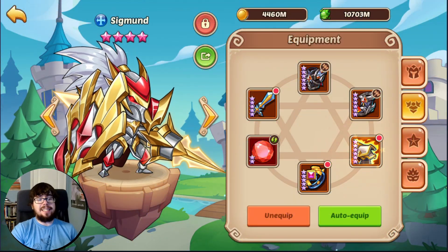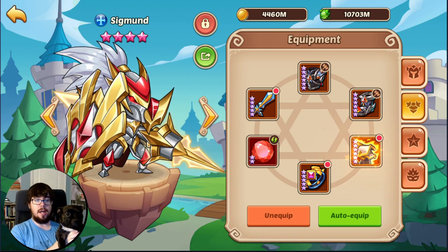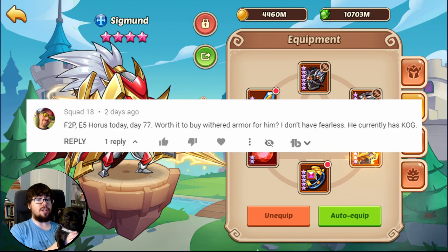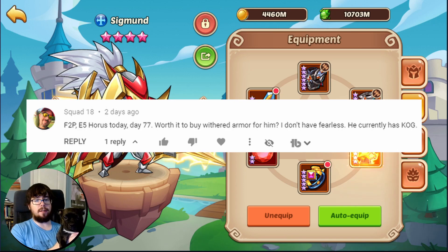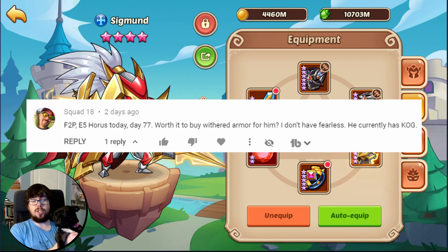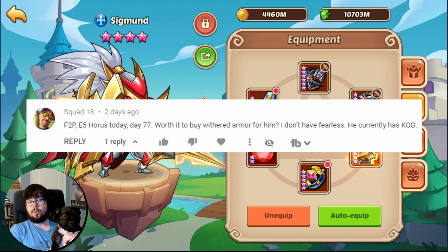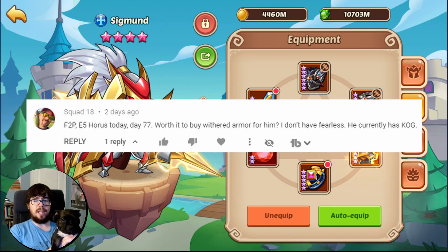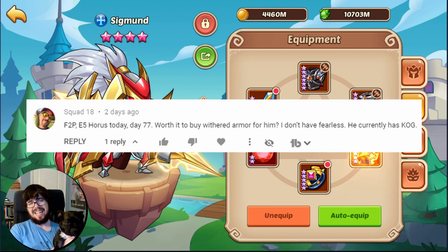With all of that out of the way, let's get back to this edition of Sushi Says. Shoutouts to Squad18 for this great question. To repeat it: free-to-play E5 horse, day 77 — that is awesome and really close to my race to E5 record. Worth it to buy Withered Armor? I don't have Fearless, he currently has Kog. Sushi Says no, because it is never worth spending 100 relics on an artifact. If you're spending relics, they should go to your 400 relic pay-to-win artifacts. Check out the link up at the top for my relic guide. Just wait till you get a copy of Fearless — Kog is fine for now for PVE. You may have some troubles for Sealand or Death 1, but you will get that Fearless as a free-to-play player. Do not spend those 100 relics on Withered Armor — it isn't really going to be a huge upgrade.